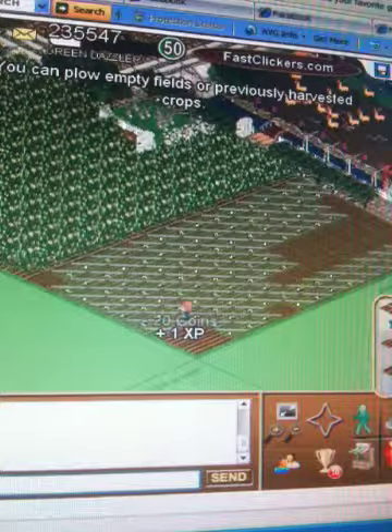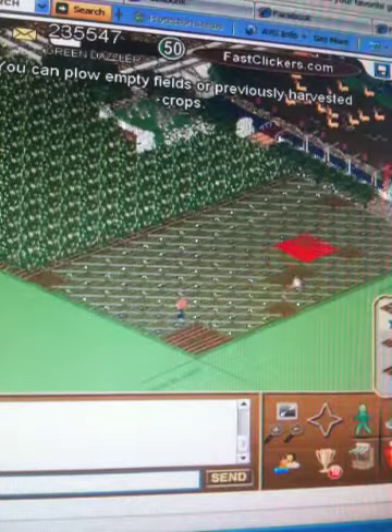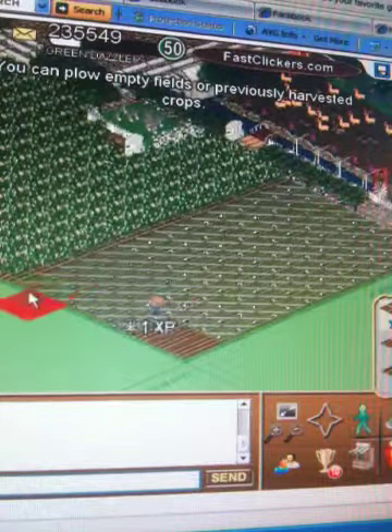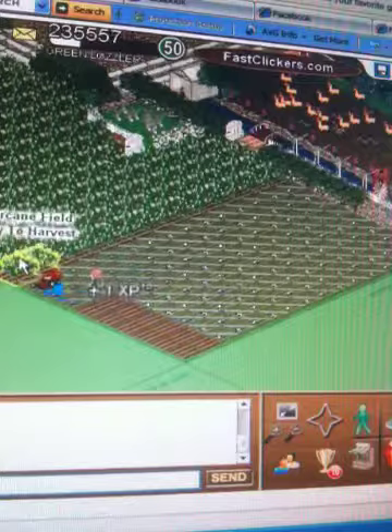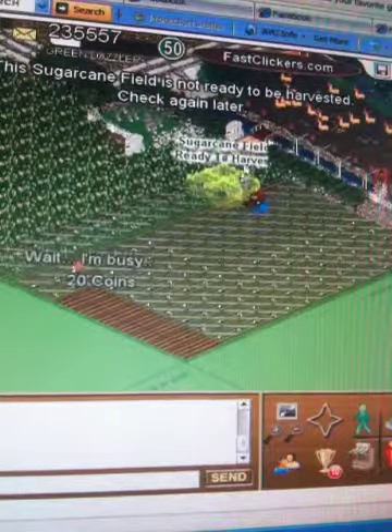I actually invented this for a friend that does not have his index finger on his right hand, so I was trying to help him out and I guess that's how FastClickers was born. But that was all done in seconds, so we can go to the plow, choose plow, and then just start going over and plowing.